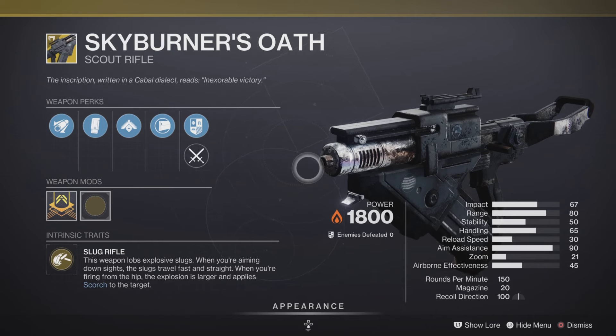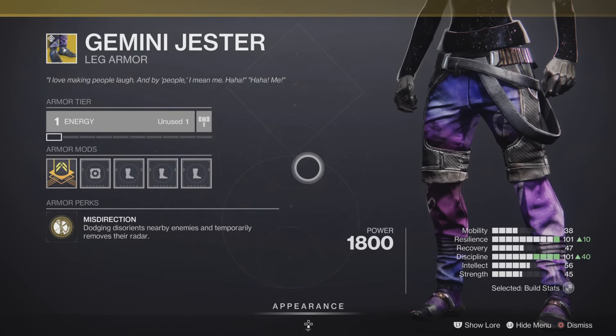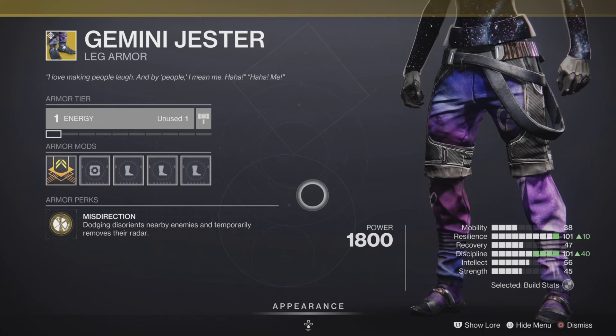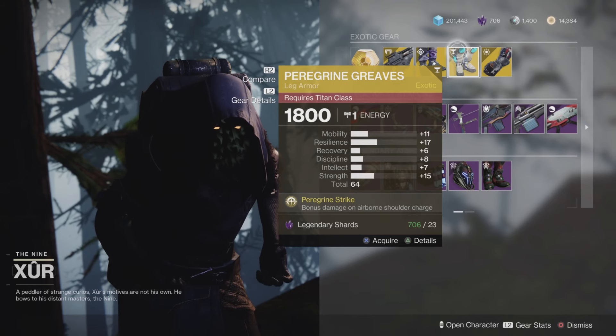It's pretty decent in PVP as well. Next up, we have the Gemini Jester, and it's going to be exotic leg armor for that lovely hunter class. It's going to be the entry into the perk called Misdirection. Dodging disorients nearby enemies temporarily and removes their radar. Excellent in PVP and pretty good in PVE.